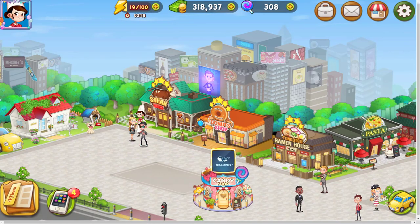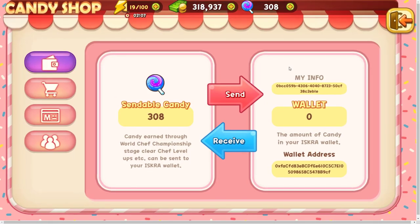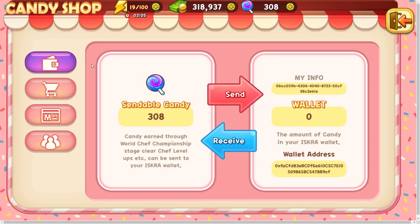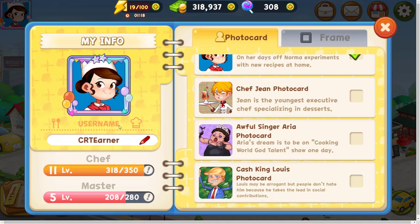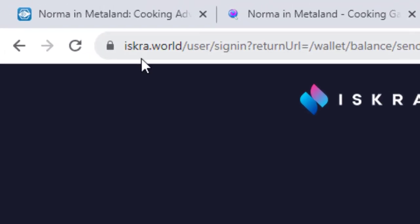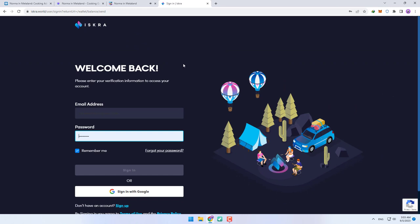Now let's check how we can withdraw our money from this game. To withdraw money, you must click on candy shop. Here you can send your tokens to your ISKRA wallet. You need at least 300 candy tokens and master level 8 to withdraw money from this game. My master level is currently 5. To increase your master level, you must pass master levels in your restaurants. After withdrawing, you can see your tokens at the iskra.ward website.